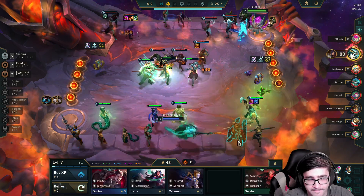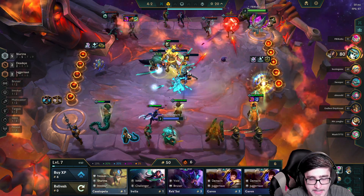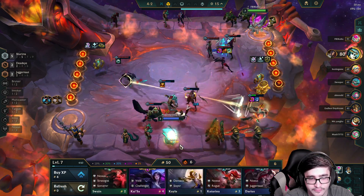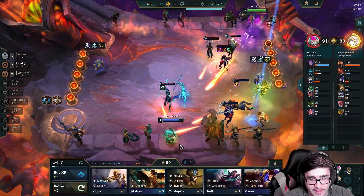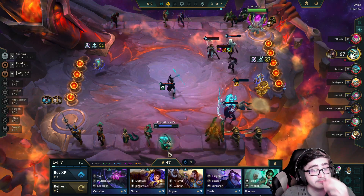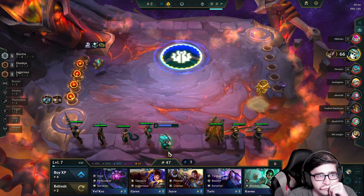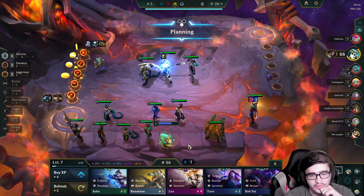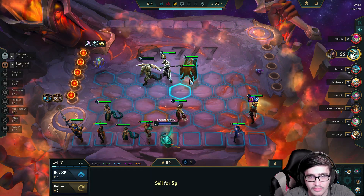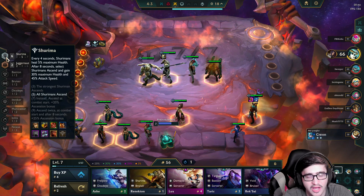That's a tier two him. We're definitely getting some nice rolls. I am not complaining about those rolls right there — those were nice 15 rolls. I'm gonna hit seven. So instead, ascend at the start of combat, which is huge. We need to level and find the boy.